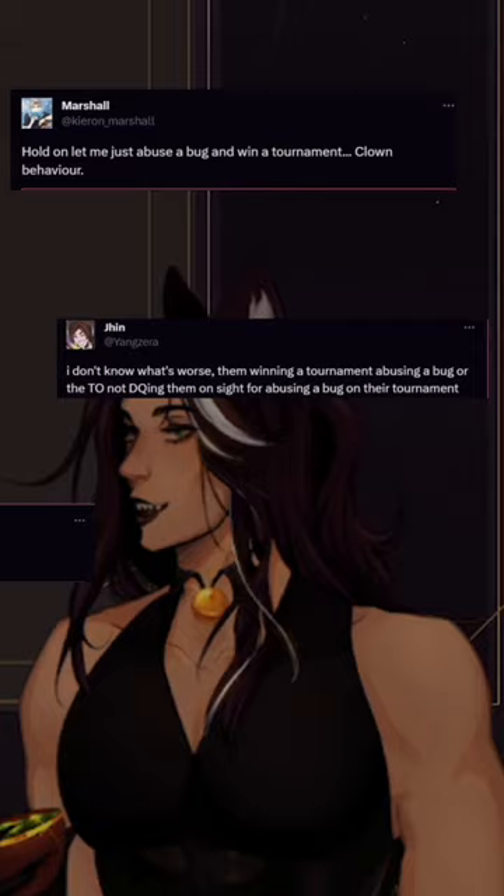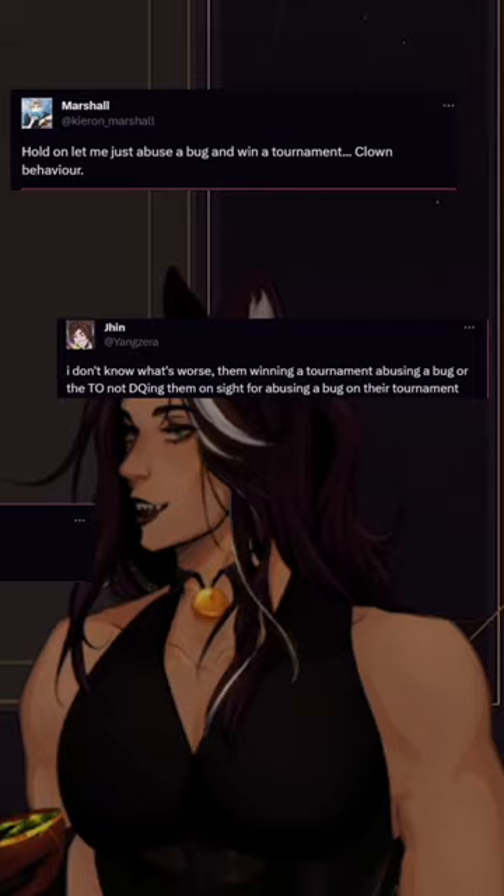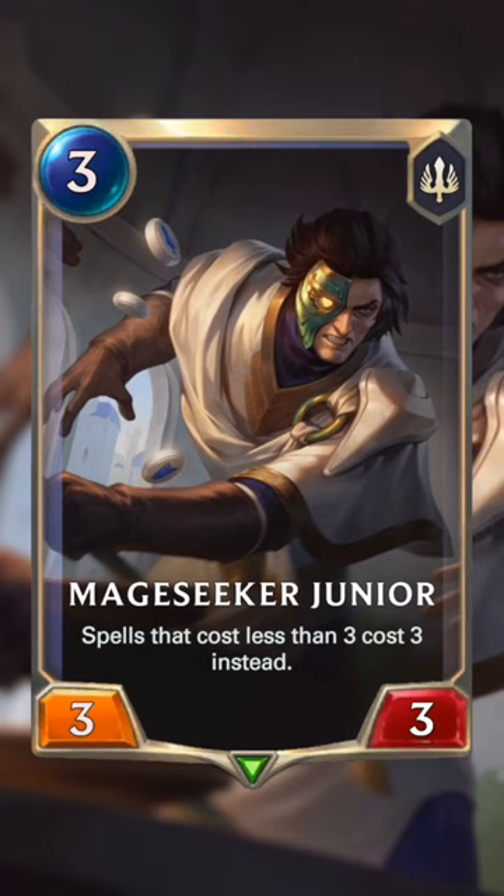I was just made aware of a certain bug. I just saw it on Twitter and I really need to recreate it. You use Mage Seeker Jr, which makes spells that cost less than 3 cost 3 instead.